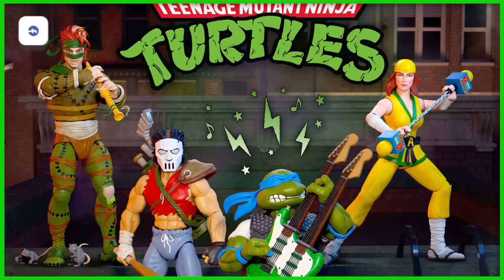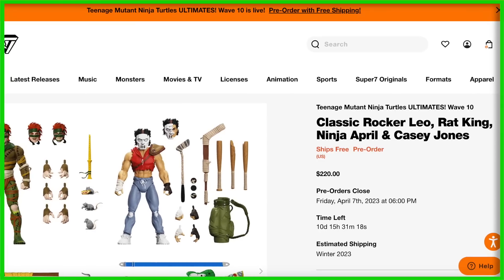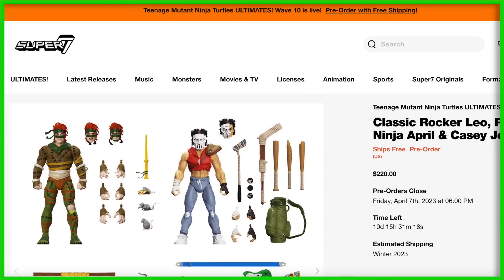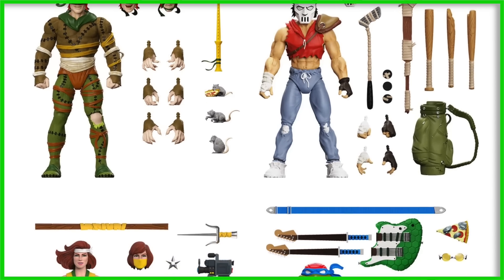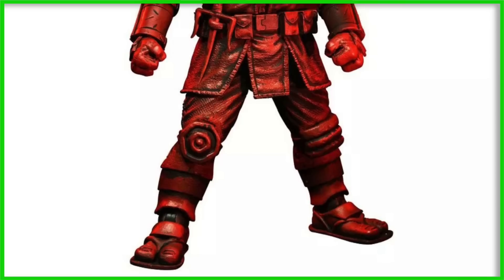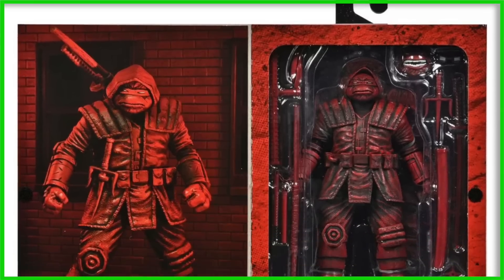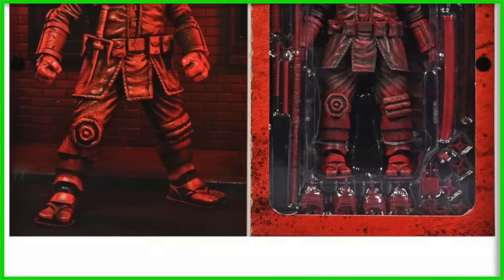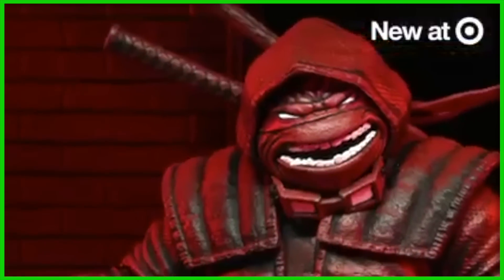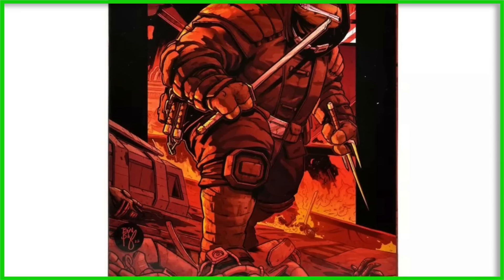We've got a little bit of action figure news. First up, we have Wave 10 of the Super 7 figures — they have Classic Rocker Leo, the Rat King, Ninja April, and Casey Jones. For all four figures the price is $220, and they are in their pre-order phase with pre-orders closing on April 7th. Estimated shipping is winter of 2023. There is one more figure to talk about: the NECA Last Ronin Ultimate Red and Black Rogue Derelict seven-inch action figure. This was part of the Target NECA Haul-A-Thon event. We hadn't talked about this one yet, so it was definitely worth highlighting — looks super cool.